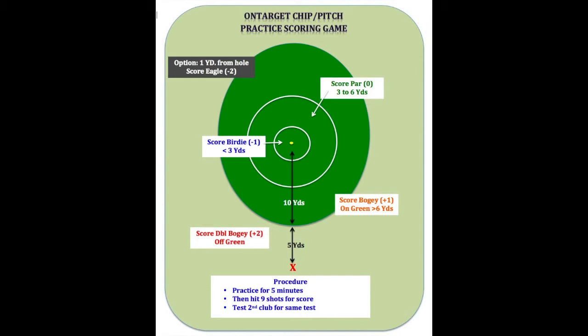As an option, if you want to create an eagle circle of one yard for a score of minus two, you can. Your final score will simulate a nine-hole golf score and your first goal is even par. The pros in this game would hit all nine shots inside of three yards for a score of nine under. Now do the same game with a different club — for example, if your first club was a sand wedge, do the test again with a pitching wedge. Practice first for about five minutes until you're a little dialed in, then score the nine shots. You can use this same scoring system for different distances from the edge of the green and can move the target tee either closer or further from the 10 yards. Practicing for a score using different clubs, different ball positions, and different backswings or tempo lets you objectively measure their effectiveness. It also makes for a better practice session because it simulates real golf in that you are always trying to beat your personal best.